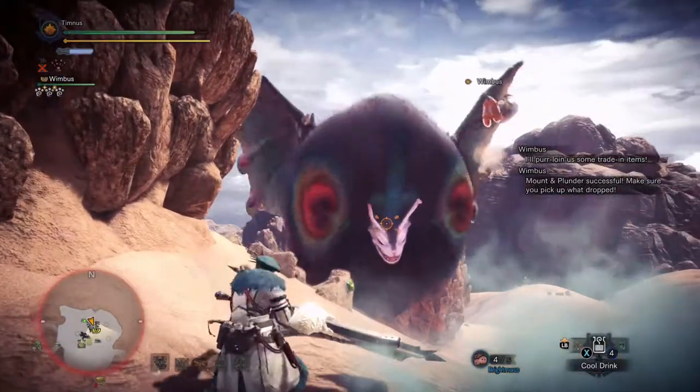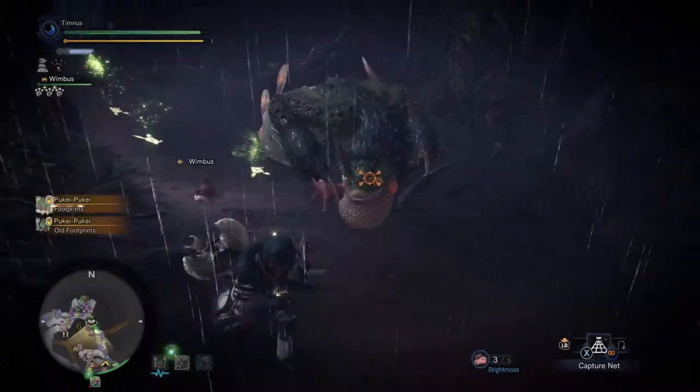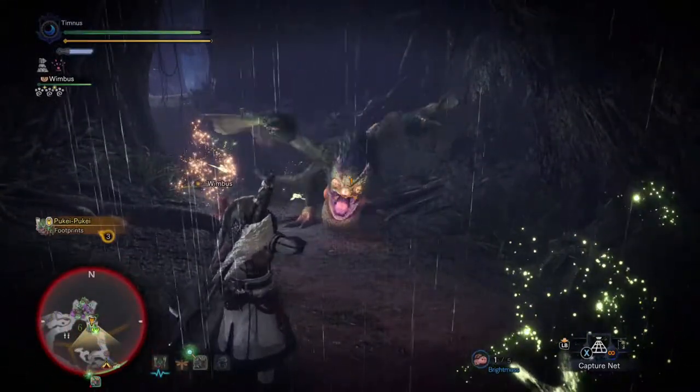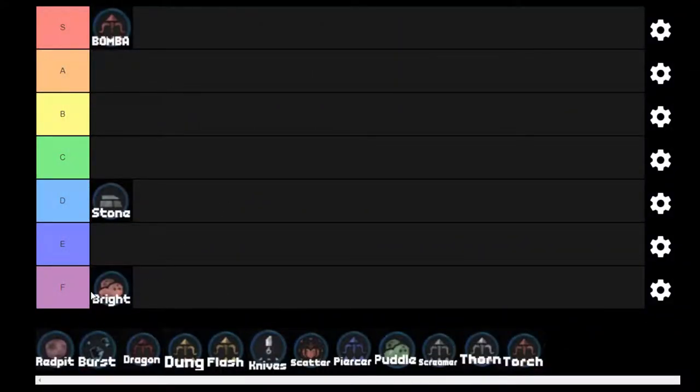On the flip side, you've got Bright Moss, which is almost completely useless. It can knock flying wyverns out of the sky if you hit them directly in the face, but it's really hard. Otherwise you could just make monsters glow, which is mildly funny sometimes. F tier.